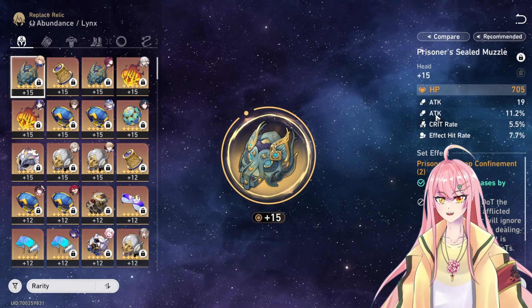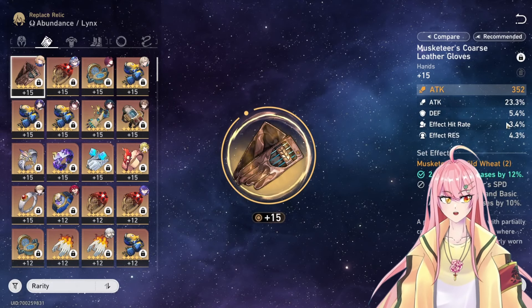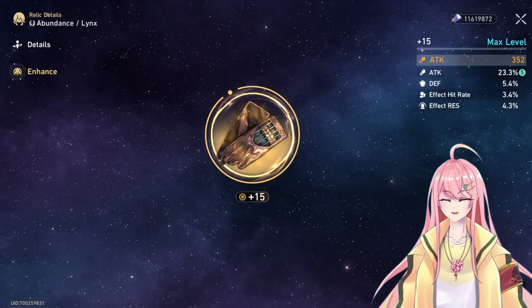You want as much attack as possible as a substat — as you can see, I have 11% here. These gloves are actually insane, they have 23% attack — they rolled into attack five times.